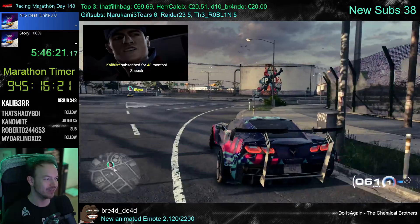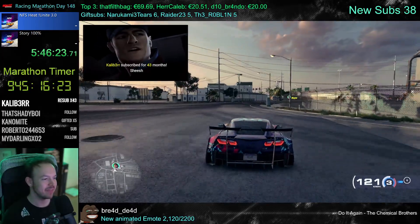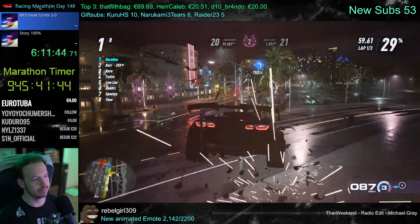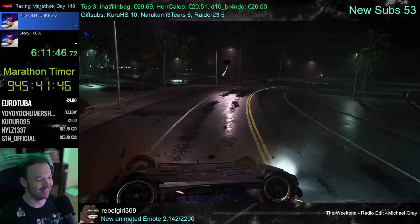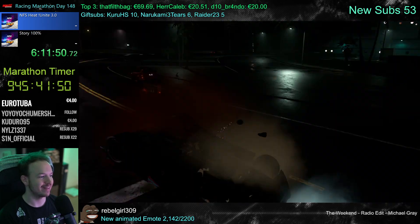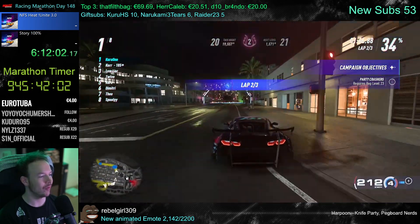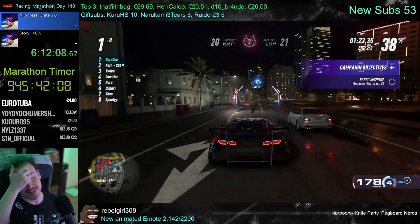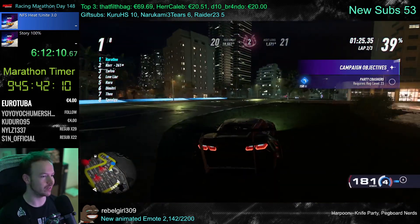Feels so much like Forza, man. You can do exactly the same thing — you spin out, you hit the reverse, and then you keep going. It's so typical of this game's physics. That would simply not be possible in Most Wanted or Pro Street, because those actually have working physics models that know how gravity actually works.